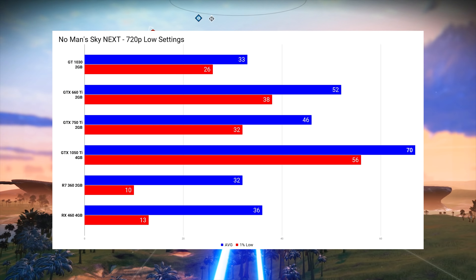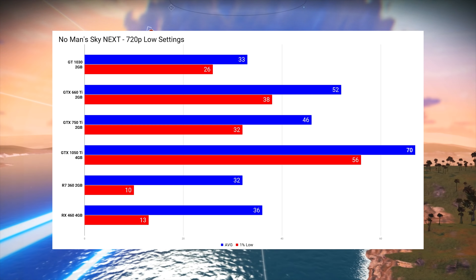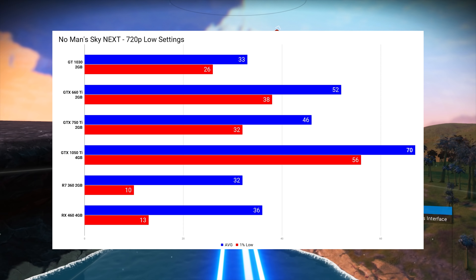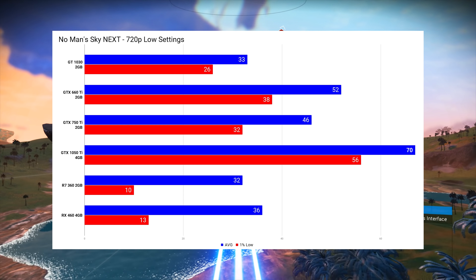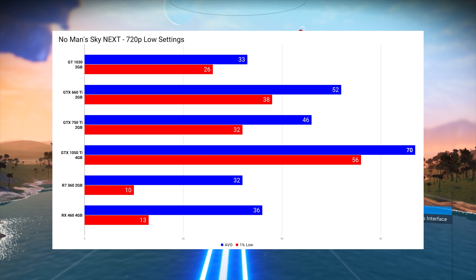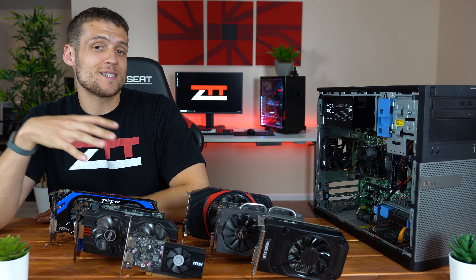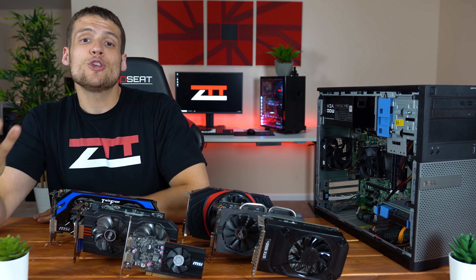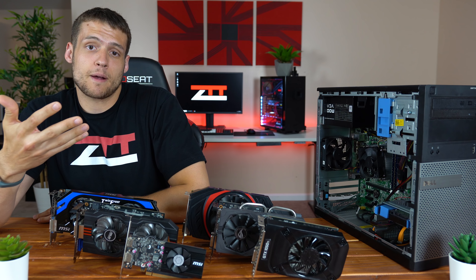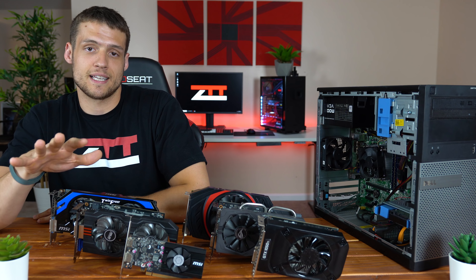To kick off these benchmarks, I first want to include a chart showing all of these graphics cards running with the same exact settings and resolution. I'll show you what settings I'd use for each card individually in just a second, but a lot of you always want to know how the cards compare to each other with the same settings. Keep in mind that I kept most of these graphics cards at 720p on low settings for consistency.